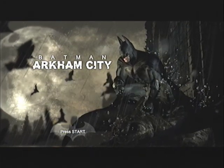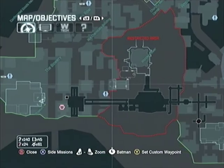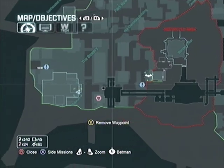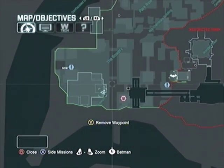And if you've joined us, this is the Gotham Base Jumper Achievement Guide for Batman Arkham City. In order to get this achievement, you need to jump off of Arkham City's highest tower and glide for one minute. That is the Wonder Tower, located in the middle of the map.